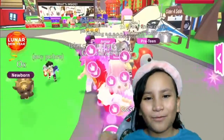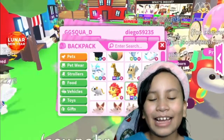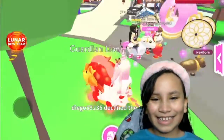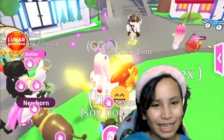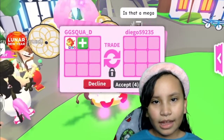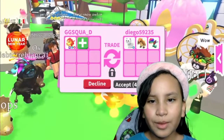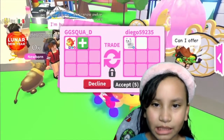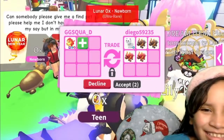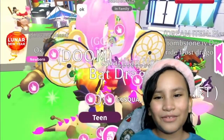Now we are in another server. We just got a trade and now I need to wait for them to offer. They declined the trade. The same person is back — they're offering a Flyable Snow Cat, a Ground Sloth, two Oxes, and two Lunar Oxes. Those are some very nice pets, but I do not think they're worth a Guardian Lion.